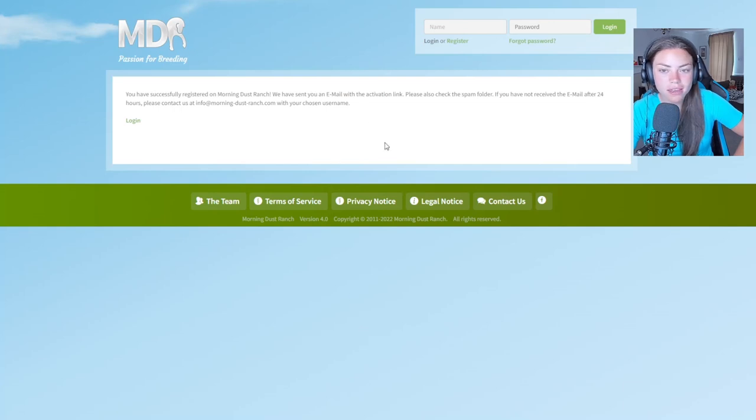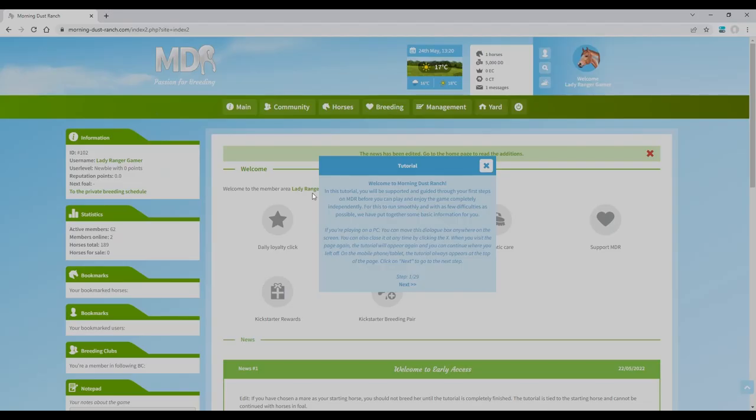Registration complete — Morning Dust Ranch sent a confirmation email. Okay, we're back with the tutorial of this brand new online horse game, which is Morning Dust Ranch. I love the little logo at the top, it's so cute. Here we go — tutorials to do! Brand new game, early access, which I'm super excited about. The whole motto of this game is 'passion for breeding' — it's great.